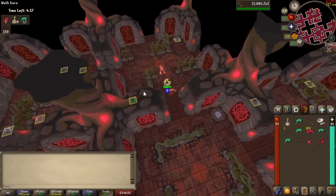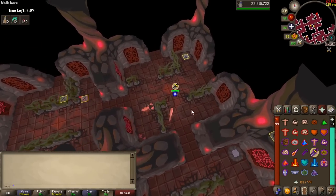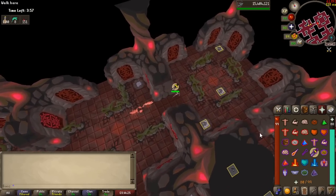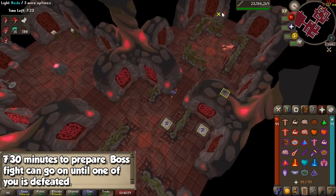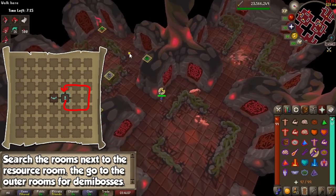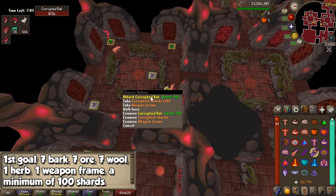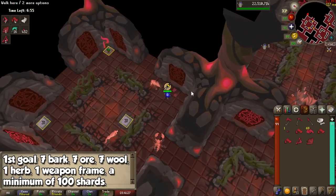That's pretty much all there is to learn before we jump into an actual run and a starting route. Due to the random nature of this activity, this opening strategy is what I personally do and am comfortable with, so give it a try and then fix anything you find inconvenient for better runs. Once inside, you will have 7.5 minutes to prepare, and the boss fight can technically go on indefinitely or until either of you is defeated. Start by going to either of the rooms adjacent to the Hunlef and do a loop to see if you find any demi-bosses. Your first goal is to gather: 7 bark, 7 ore, 7 linium, 1 herb, 1 weapon frame, and a minimum of 100 shards, which you will most likely have by the time you collect them all. Keep in mind you may not find all materials on your first loop and will have to look for more on your way back to the resource room.